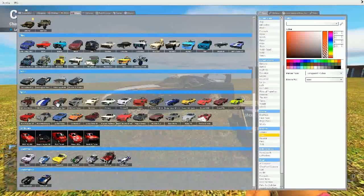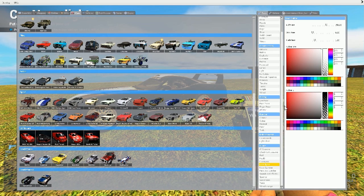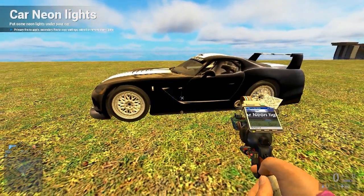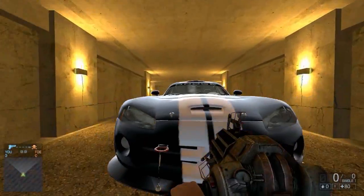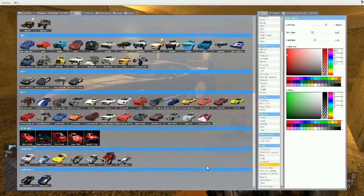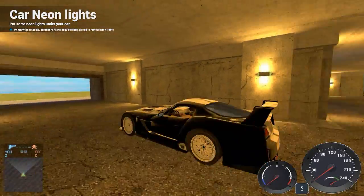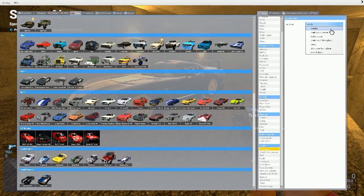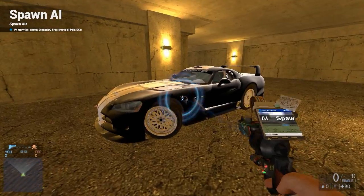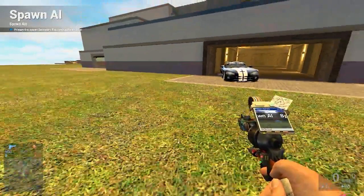I'll spawn in a Dodge Viper, for example. These have some additional options — AI Spawner, Checkpoint Spawner, all of these sorts of things. You can put hydraulics on a car, neon lights — I'll put some lime green ones and some red ones, a little bit of a Christmas tree. It's a bit hard to see in this light. You can kind of see them under the car. The AI Spawner lets you chuck in, for example, a tank-only mode which will shoot at you, or a follow-me mode.